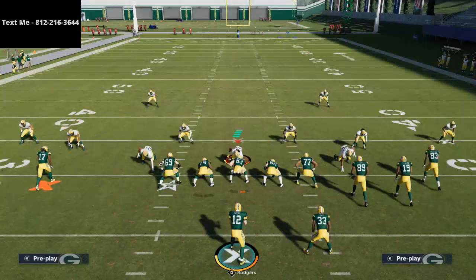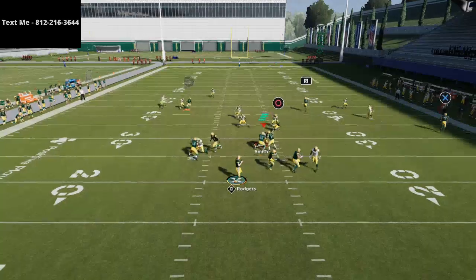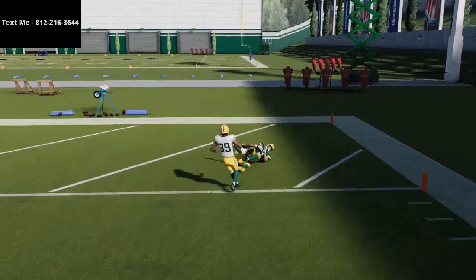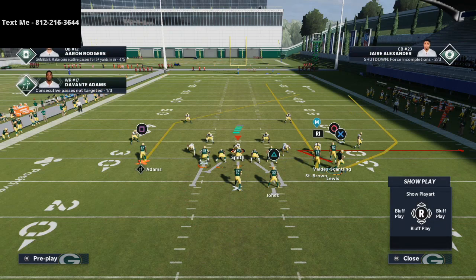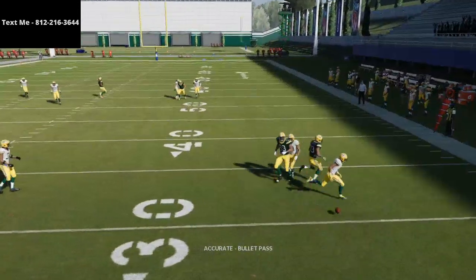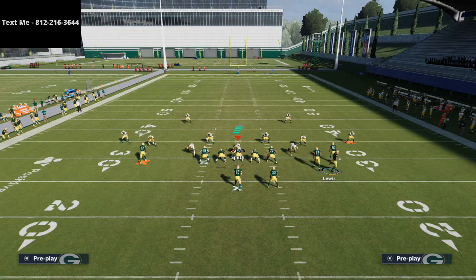Against cover two, your middle routes are going to get open very well. And cover three just literally doesn't stand a chance. To show you Saint Brown on the streak — it doesn't matter which route you use. If you accidentally call cover one or guess wrong on man coverage, leaving circle on that little zig route is going to get decent positioning. He'll come in, cut, and if you have Davante Adams or a slot receiver with good route running, you'll be just fine.